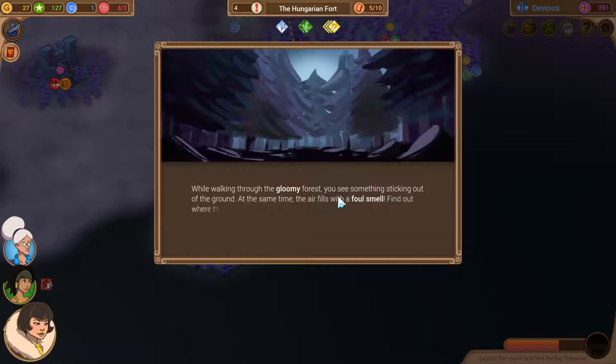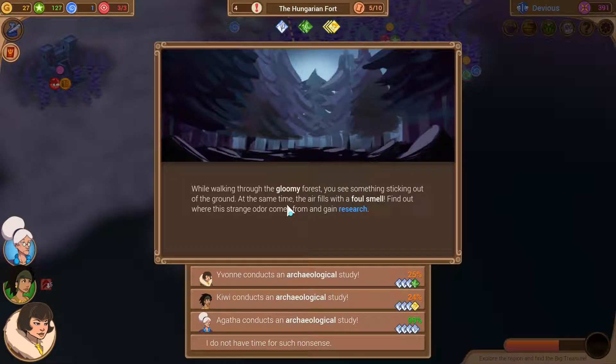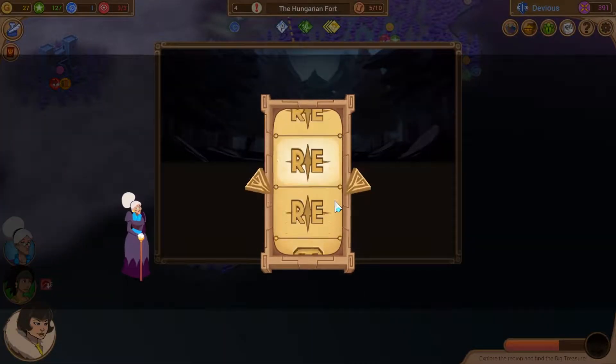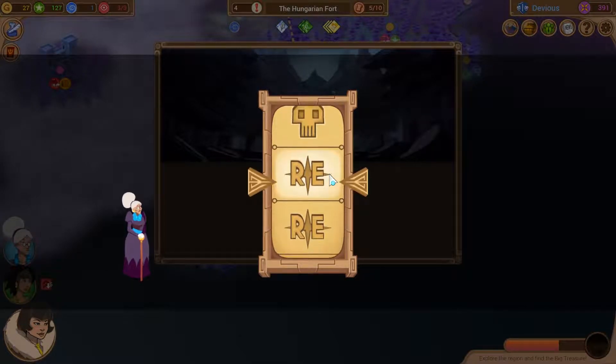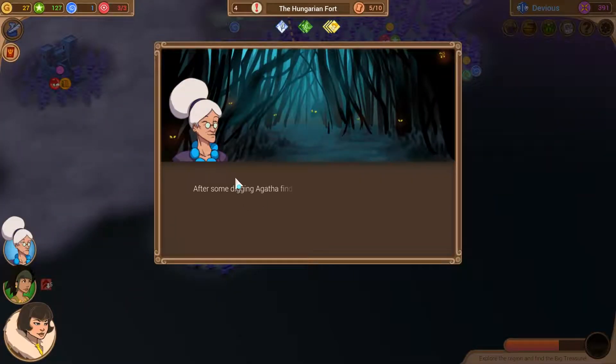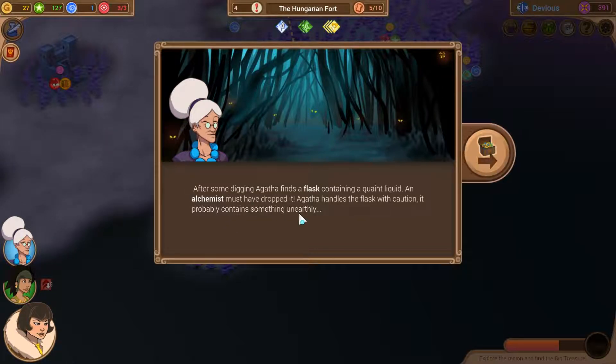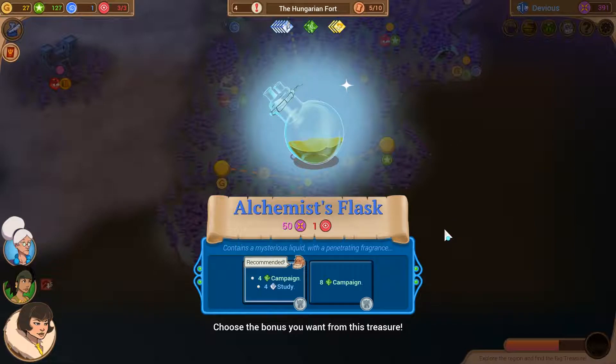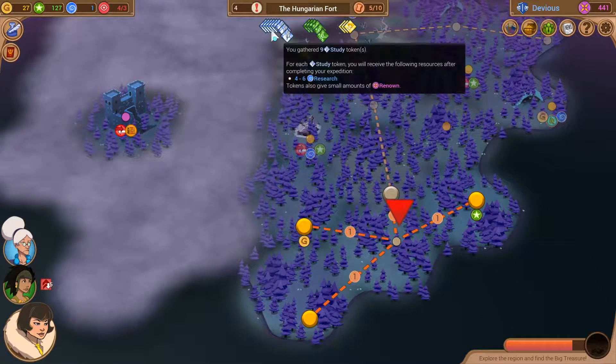While walking through the gloomy forest, we see something sticking out of the ground. The air fills with a foul smell - find out where this strange odor comes from and gain research. That's 99% - we're going to take that. We succeed easily and gain another treasure. After some digging, Agatha finds a flask containing a quaint liquid - an alchemist must have dropped it. The alchemist's flask contains a mysterious liquid with a penetrating fragrance. Let's go for campaign and study tokens.